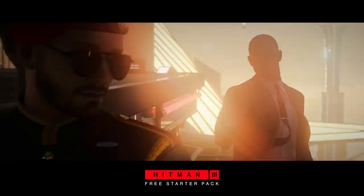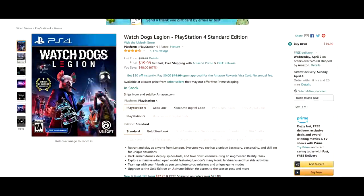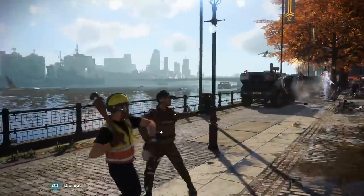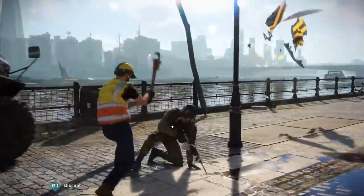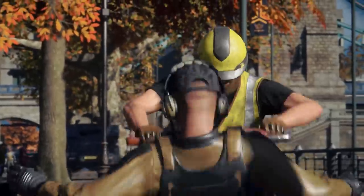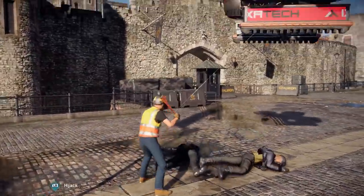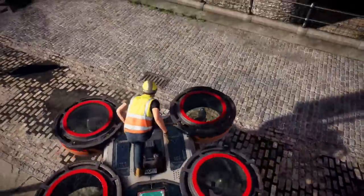A couple of other things on the deals front: Watch Dogs Legion is down to $19.99. It was going down to $25 or $30 often, but $20 is kind of wild to me. This game came out — I think it was late October, early November — so it's only been about four or five months and it's already down to $20.